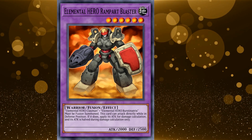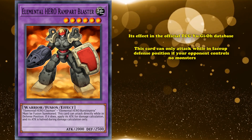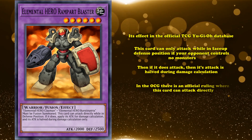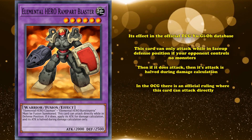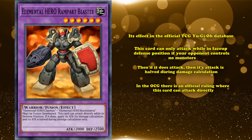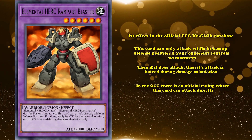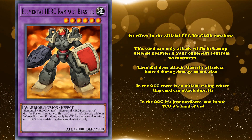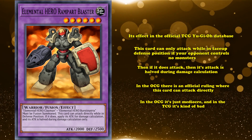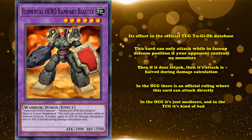But also, this card is actually a little bit worse than described. Its effect in the official TCG Yu-Gi-Oh! database states that this card can only attack while in face-up defense position if your opponent controls no monsters, and then its attack is halved during damage calculation. In the OCG, there's an official ruling where this card can attack directly. But according to its second errata in the TCG, it can only attack directly if your opponent controls no monsters. Since this card is incredibly mediocre either way, it's at number 9 because in the OCG it's just mediocre, and in the TCG it's kind of bad — though it's unclear if the TCG ruling is even being used or if they just forgot to update it.